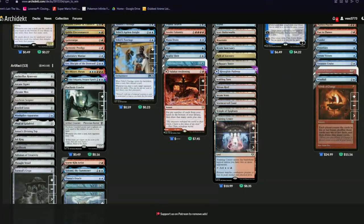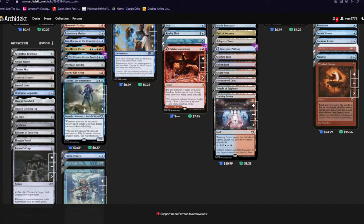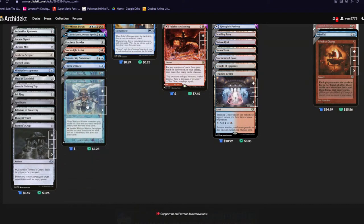Psychosis Crawler — five mana, deal damage every time you draw a card — peak stuff. Storm-Kiln Artist creates a treasure whenever you cast an instant or sorcery, which is pretty good — it's like Birdie but allows you to also cast blue spells. Talrand, Sky Summoner gives you more tokens because tokens are good. Jace's Archivist and Windfall Warrior basically shuffle your hand away and draw that many cards — you're gonna want to be doing that anyway, so why not cast one?